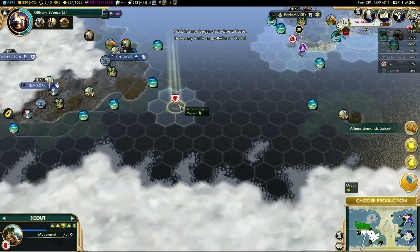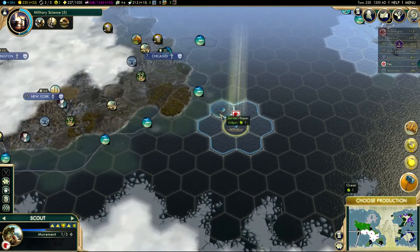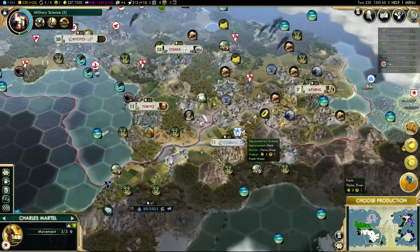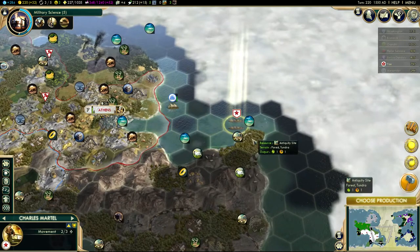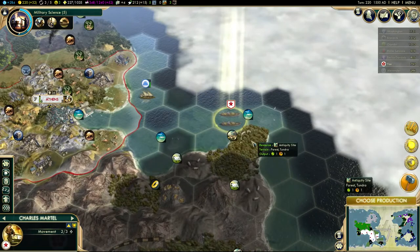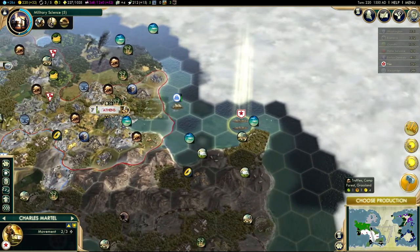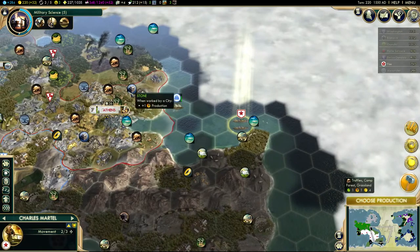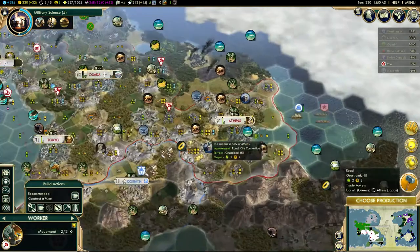They don't have an ideology yet. If they went autocracy then maybe we could get on better terms, but I don't think it's going to happen. So the ruin has actually gone - not really a big surprise. The icon just hadn't gone for it. I should get this great general back into my territory - there's not much point in exploring with a great general.